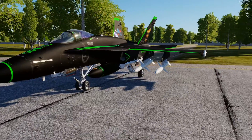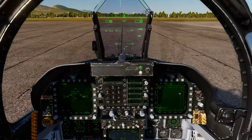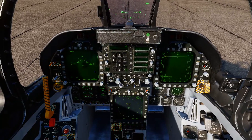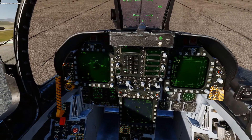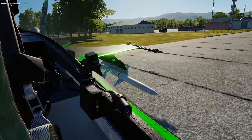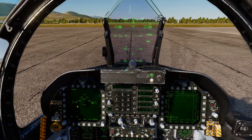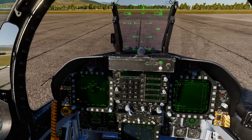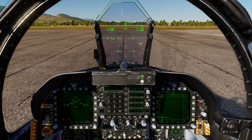On the inboard and outboard pylons on both sides — that's all we've got to do. Once it's fitted to the jet, we'll run through how to set up and employ them. I'll see you in the air in a second.